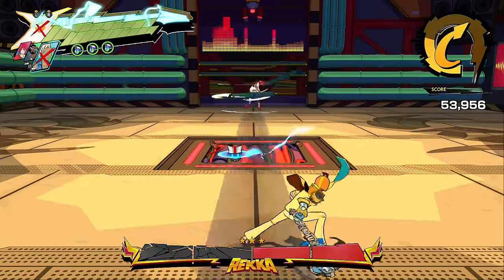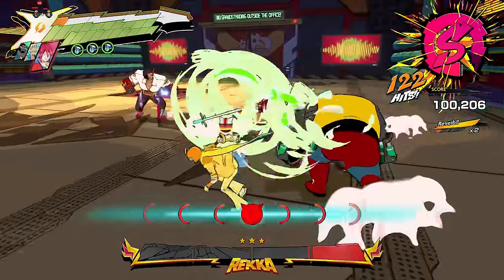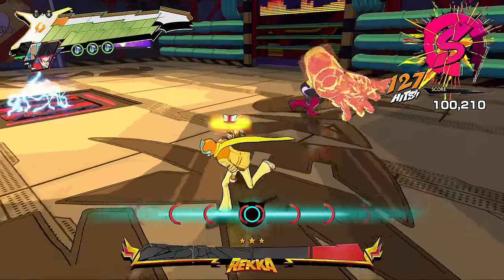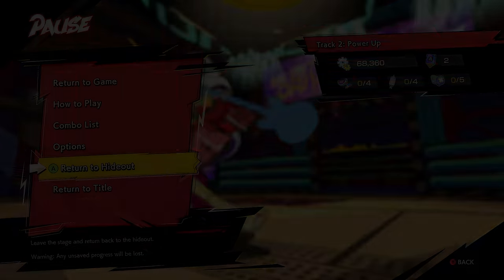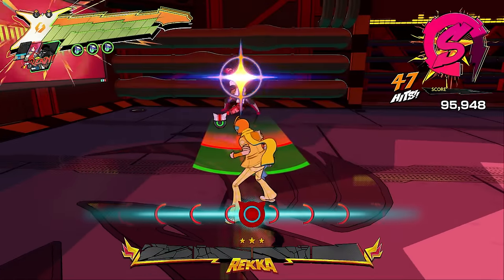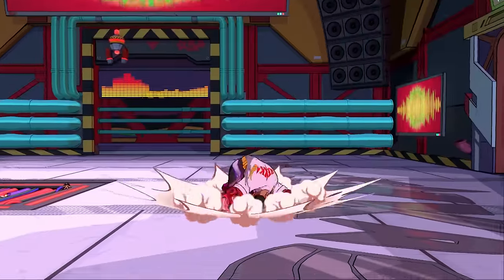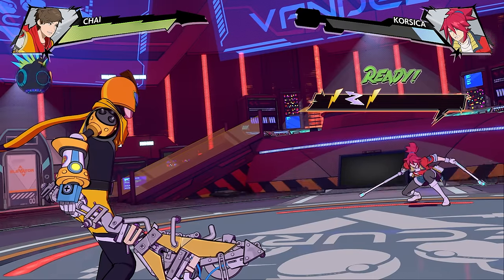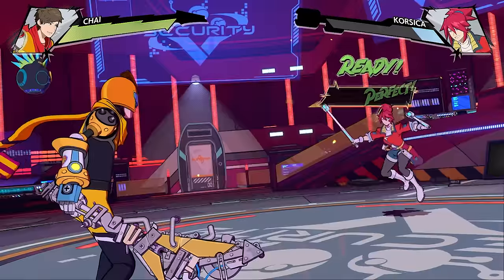I moved on to Rekka. She had a really weird issue where she stayed invincible for a short period before entering the next phase, or dying if you killed her too fast, leading to some frustrating moments. After a handful of attempts, I took her down and moved on. Corsica's rhythm battle was up next, and because I'd been playing this game a ton, I took her out very precisely and quickly without any trouble.